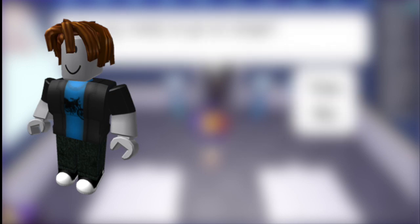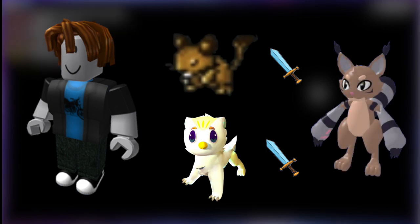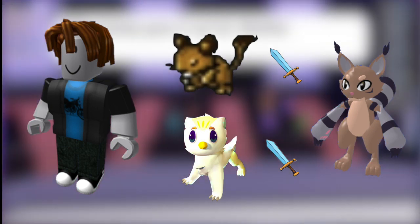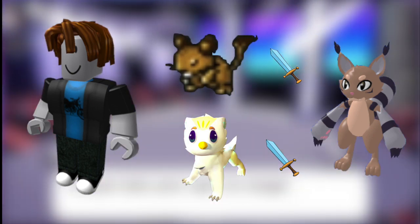Bacon Boy is quite an easy trainer to battle because he only has a Twilat and an Eaglet — so no-type and light. To beat that, I just used the dark type, which is Kleptite, which I had in my group. Dark type is really effective against light, so it was really easy to fight Eaglet because it's super effective.